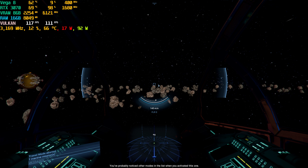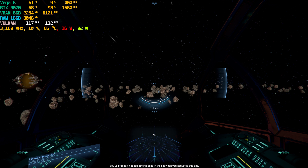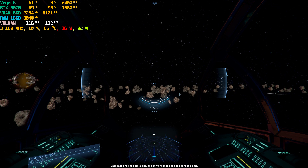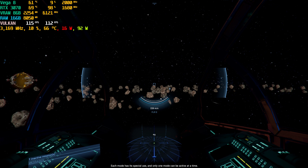Look at your speed bar just below the crosshairs. You will keep accelerating for a while until you reach your ship's top travel speed. You've probably noticed other modes in the list when you activated this one. Each mode has its special use, and only one mode can be active at a time.